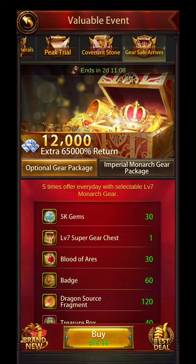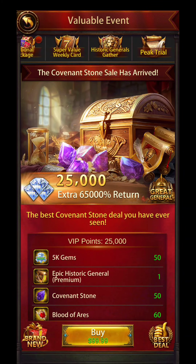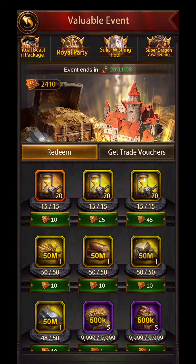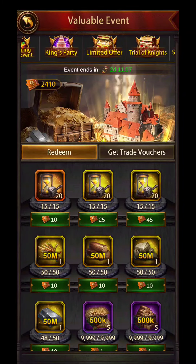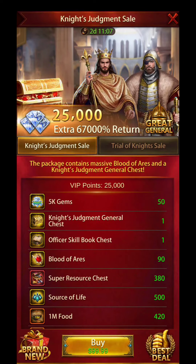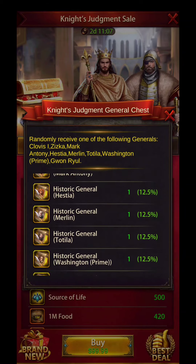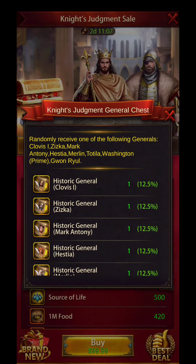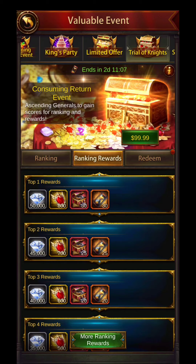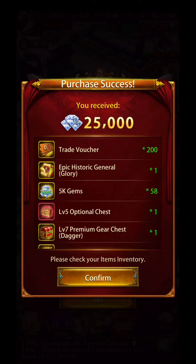I do need to get five more packs in order to hit the Cake10, and don't waste your time on this Covenant Stone pack. Just wait for the PC event one that has 200 Covenant Stones in it — don't buy the 50 Covenant Stone ones, you don't need it. The Trial of Knights could be a possibility of a good pack, but let's see what generals are in it. I actually don't know who Clovis is, but Ziska's in there who I need, but the chances are only 12%. I would be better off getting the Alliance Carnival Ziska because it's guaranteed, so I won't be getting that pack.